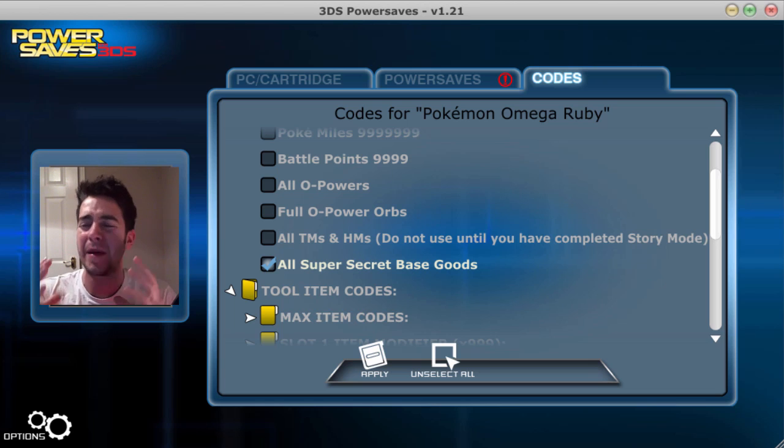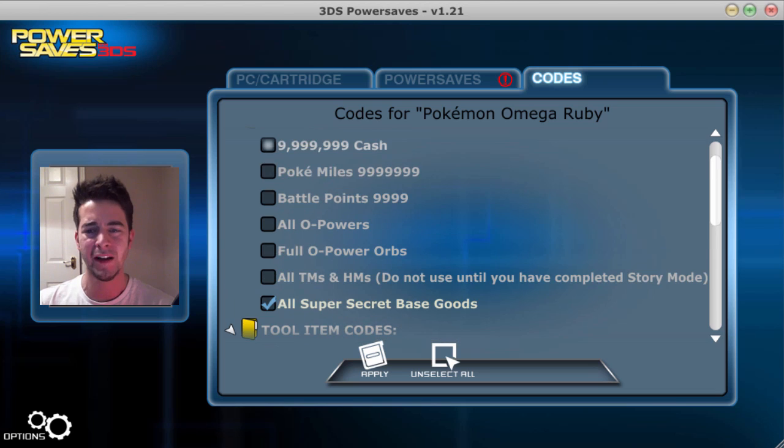If you can't be bothered going through the game and collecting them all yourself — which kind of ruins the fun a little bit — but if you just want to design a baller pad and have all your friends come around, all you need to do is buy a PowerSaves 3DS and click one button. There are a couple of hidden ones you might want to add too — you can get infinite everything pretty much so far.